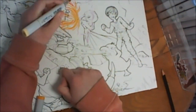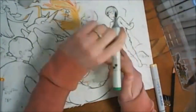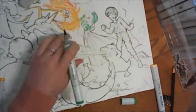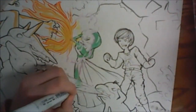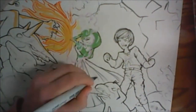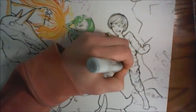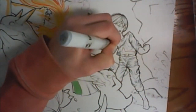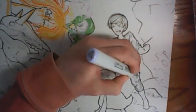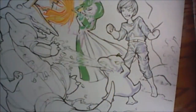Prepare for trouble and make it double. To protect the world from devastation. To unite all peoples within our nation. To denounce the evils of truth and love. To extend our reach to the stars above. Jesse! James! Team Rocket blast off at the speed of light — surrender now or prepare to fight. Meowth, that's right! I didn't even read a script — that's how sad I am. I watched Pokemon every day after school when I was a kid.